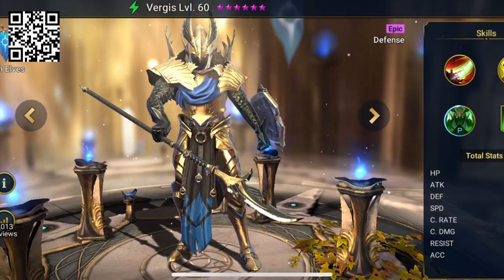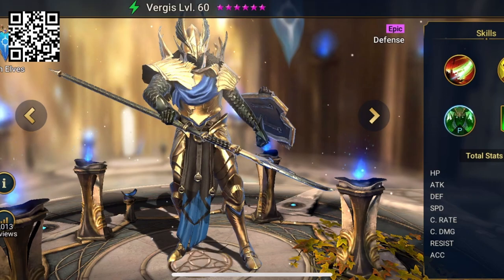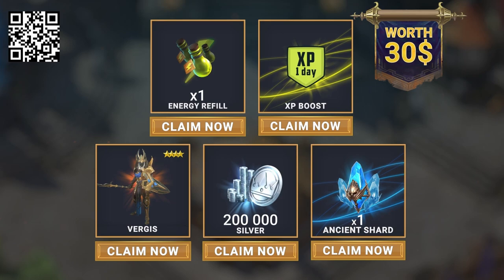You can also use the code DKRises for a bunch of free items to instantly level your new strongest champion all the way to level 50 and a five-star Ascension — available for new and existing players. If you haven't started playing Raid yet, click the link in the description or scan the QR code on screen to get unique bonuses worth $30: a free epic champion Virgis, 200k silver, one energy refill, one XP boost, and one Ancient Shard.